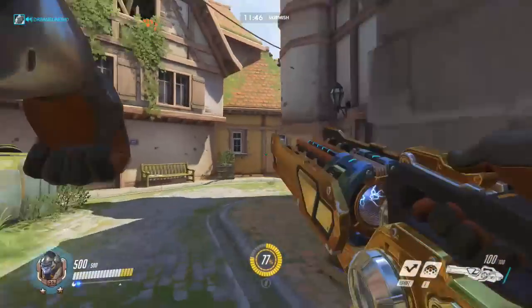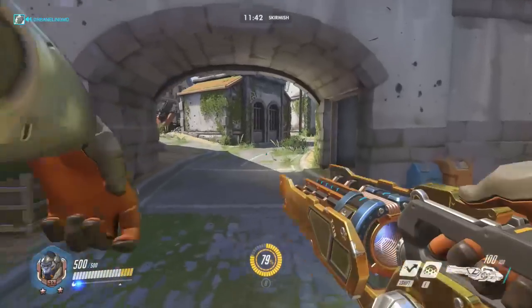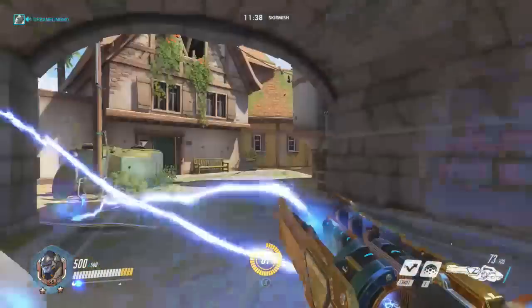If you can coordinate that with your team, you can send a Junkrat over at the same time and probably do some major damage to all the people who are just facing forward watching the front.